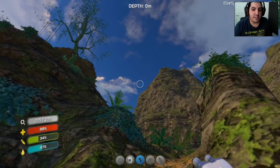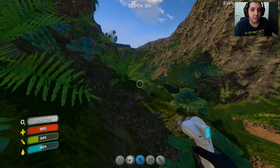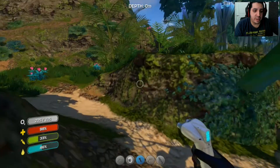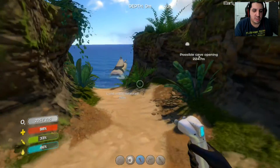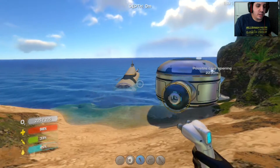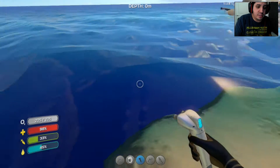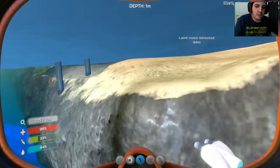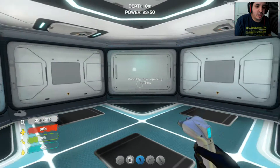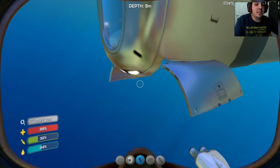Now we got a land base, so we can pick up as much lithium as we want and stuff like that. Hopefully in a further update of this game they will have like some kind of land animals and stuff like that — wouldn't that be fun? So far we are doing great. We have discovered some land, we have made up a land base, and I have converted my submarine into a mobile base. So we are good. Let's go ahead and check it underwater. I just want to make sure that I have a respawn point — inventory secured. I think I am good.